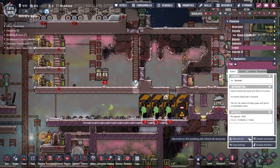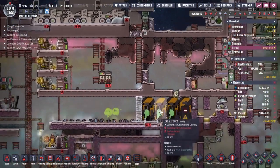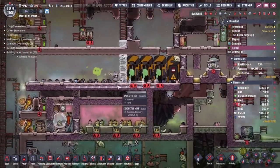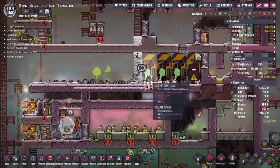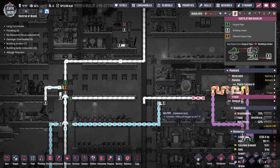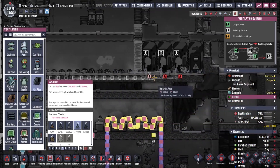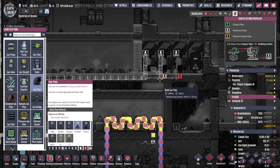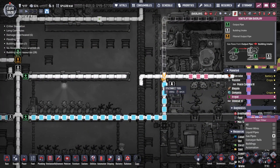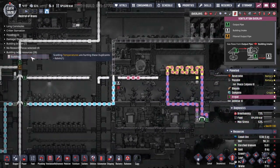I'm going to have to maybe deconstruct this and allow my duplicants access up and down here — you never know when access will be needed. Let's take that all the way down to the floor. We've just got some power to put in and then we need to figure out how to run any oxygen in here. There's an oxygen line here — maybe we'll just take off of here. It's not an ideal solution but it is a solution. Let me leave that hydrogen in the middle there though.